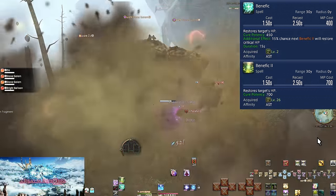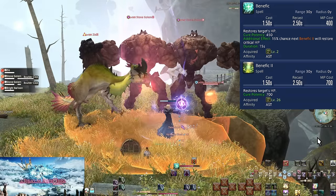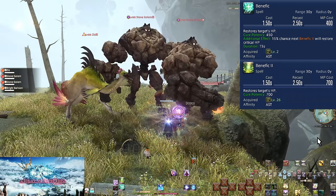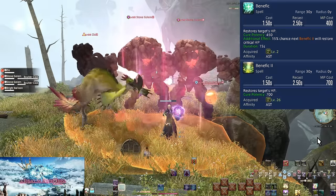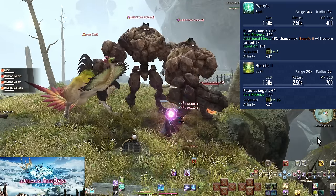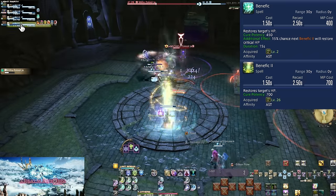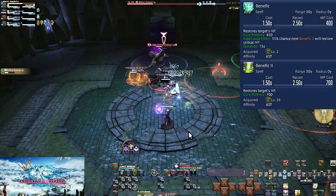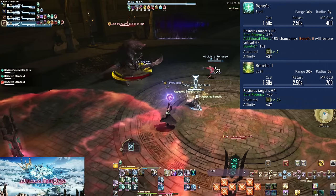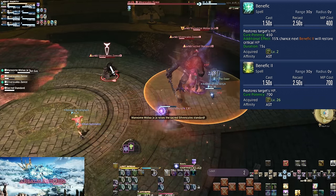Level 2, Benefic, and level 26, Benefic 2. These are your two main healing spells. Benefic costs 400 MP with a 1.5 second cast time, giving your current target a heal with 450 potency. Benefic 2 is the same cast time but costs 700 MP and heals 700 potency. The math seems to come out in favor of Benefic being better — healing 50 more potency for free versus the MP cost — but in practice this isn't so cut and dry. Benefic is barely more efficient with the cost of needing to cast more healing spells. Healing more HP faster is going to almost always be better. The main case for using Benefic is that you died and need to conserve MP to an extreme degree.